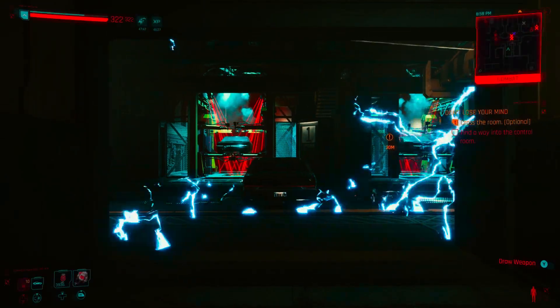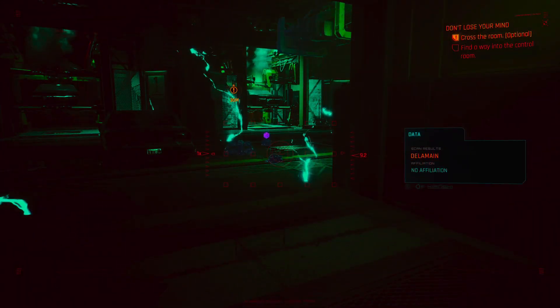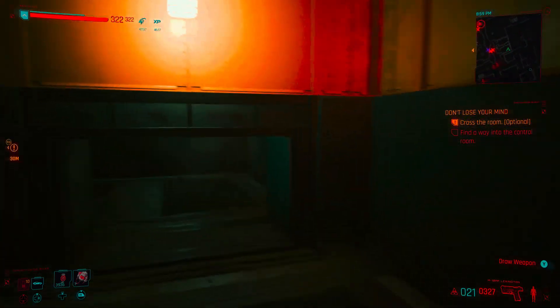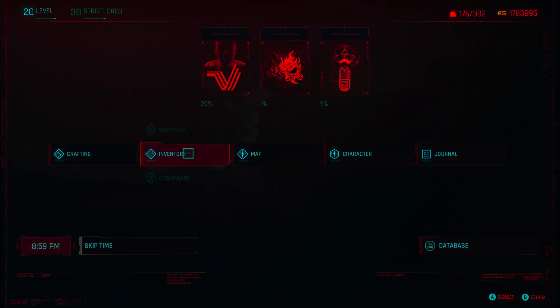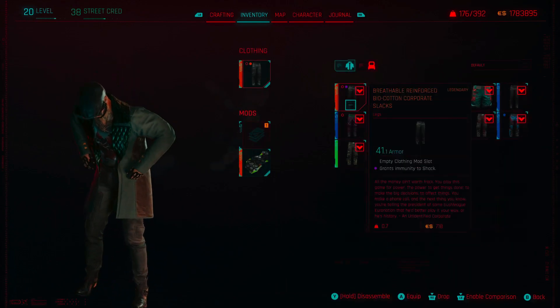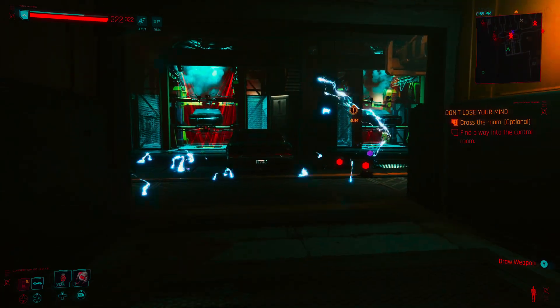I want to turn this electricity off so I can get through. Did you see that? There's good loot out there. Wait — hold on, inventory. Don't I have pants that make me immune to shock damage? 'Grants immunity to shock.' Let's try it out.